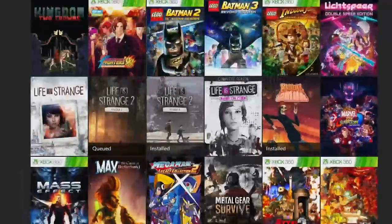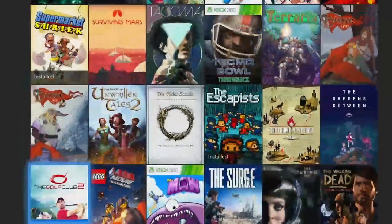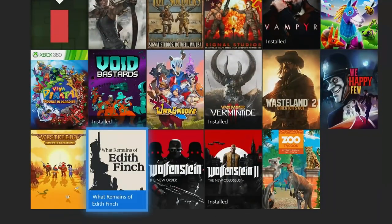The fifth easiest game in my opinion is What Remains of Edith Finch, which is also probably one of the best games in Game Pass. I would highly suggest you enjoy this game and play it, but if you only want the gamerscore and the completion, you have that option as well. Like many of these games, I do have a video available on my channel — link will be in the description.